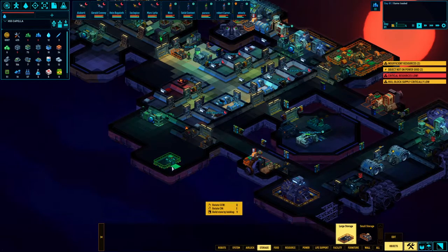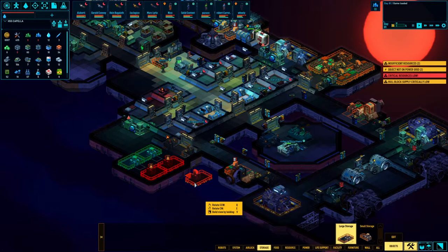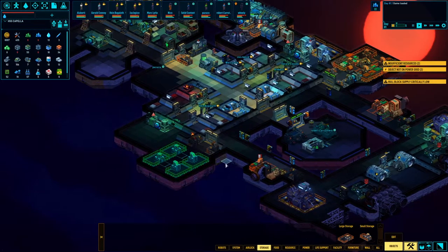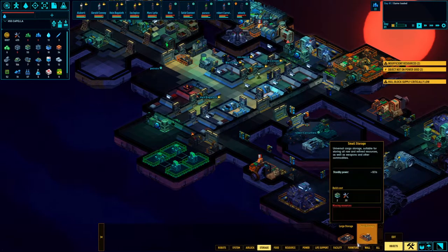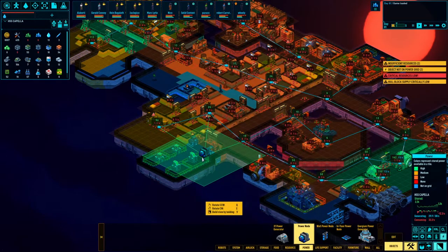I think it goes out to this edge and then we have another one here, and then there's an access corridor there — boom and boom. We'll get those up and running. I'll throw one power node here. Do I have enough? I do have enough. That'll work for me.